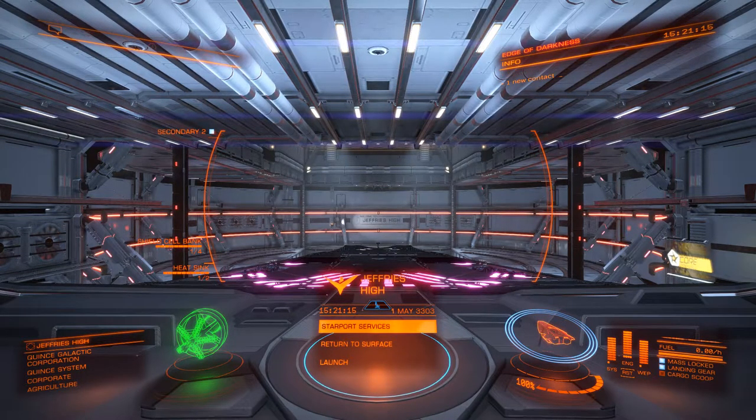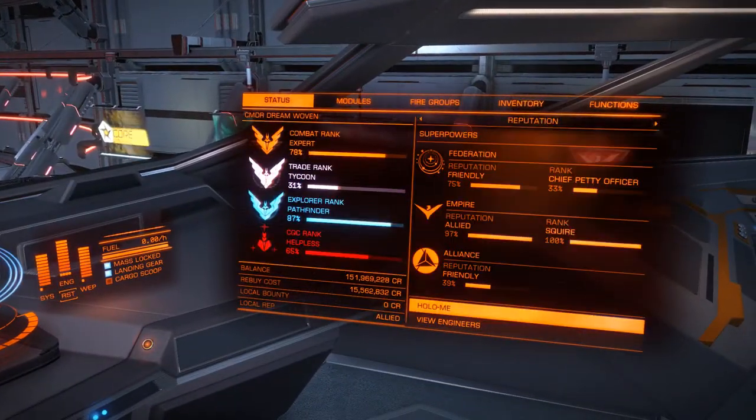So, you're taking passenger missions. First thing I should talk about is the fact that, like with any sort of mission, your reputation and your rank affect payout. I'm currently in an empire system, allied with the empire, and also allied with all the minor factions in this system. Both those things will net me a higher payout.